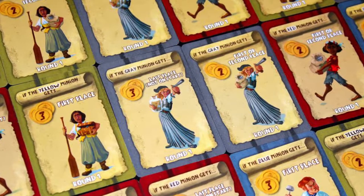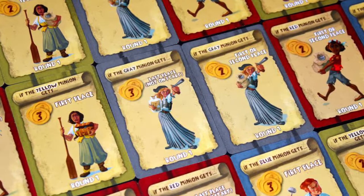You're going to be playing as a ship's captain or a pirate, and you're going to have minions that are going to be moving based on how you place and how your opponents place as well. You're going to have objective cards, and their objectives are going to be to get first, second, third, or fourth place depending on what cards you choose. How you arrange the minions or move them around the board is going to depend on how well you do in the game.